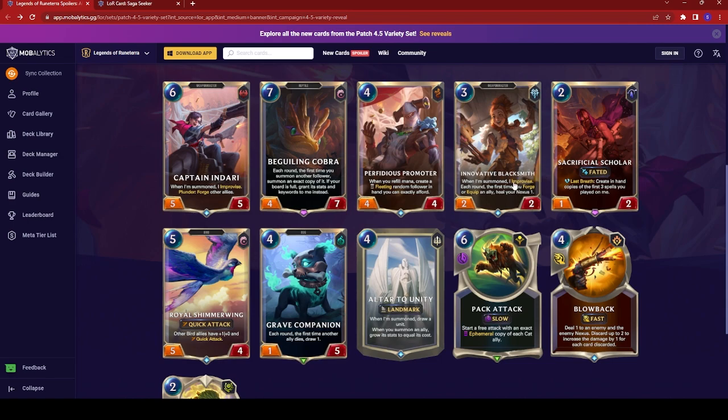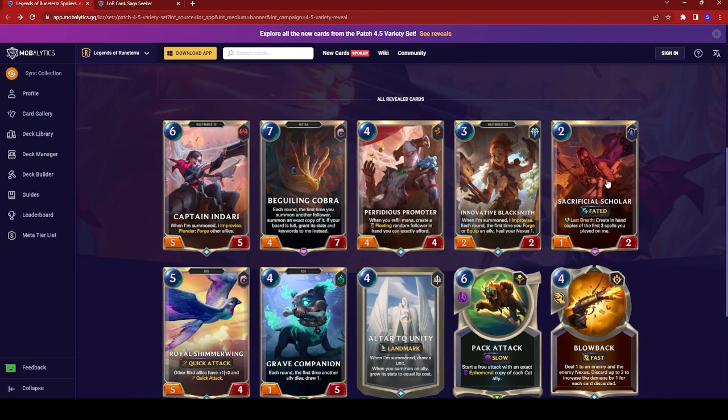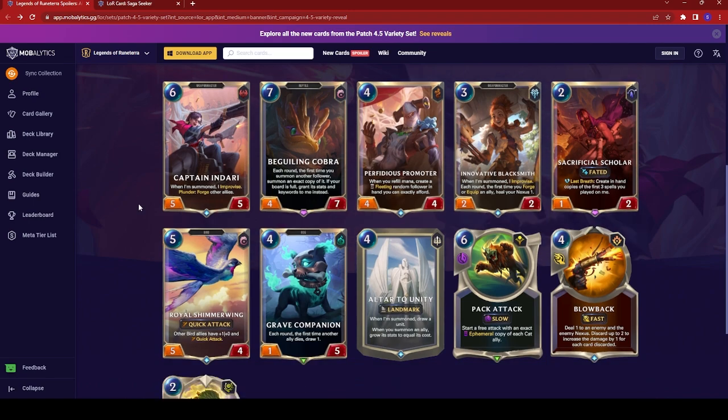For Path of Champions, the Innovative Blacksmith is going to be a great card to pick up, especially if you can see it on Ornn. Also, Blowback would be amazing, especially if you can grab it on Jinx — really helping you do tons of damage to the enemy Nexus. And Sacrificial Scholar could be pretty interesting to test out, especially if you're playing someone like Diana who generates a lot of spells targeting your own units. No word yet on whether we're getting new champions this patch or any changes to Path of Champions — patch notes drop tomorrow, so I'll be covering that. If you're enjoying all this Path of Champions content, definitely like and subscribe, and I hope you have a great day.